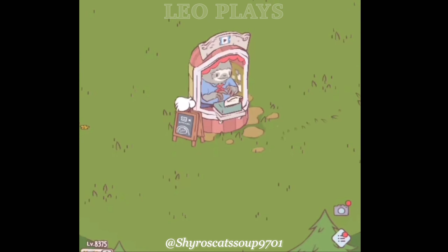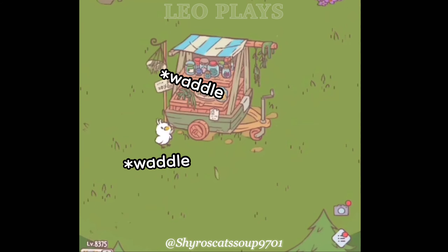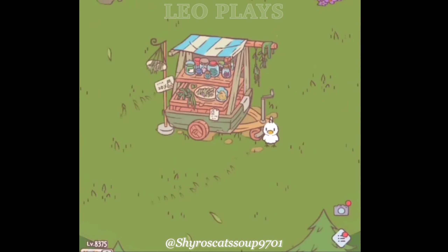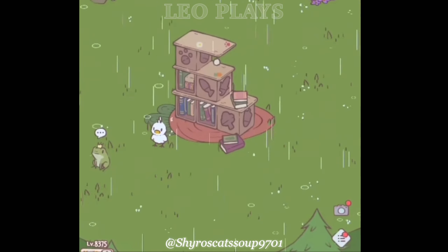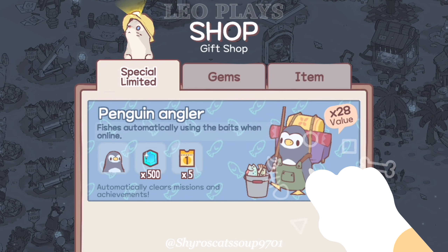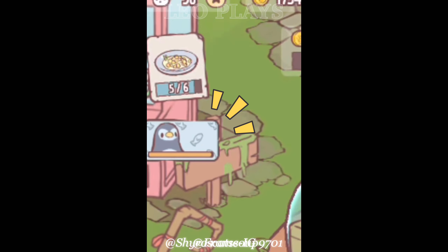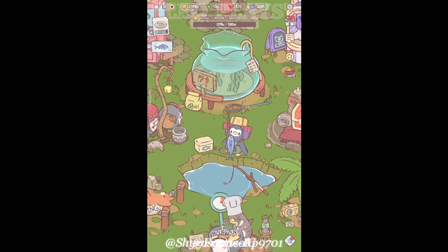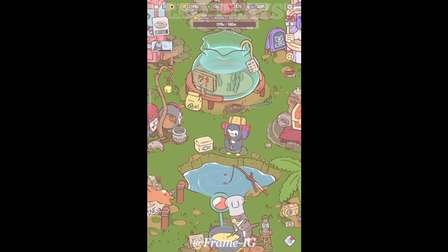I'm told the swan has a super cute waddle, but I'll let you be the judge of that. So comment below if you think the swan waddles adorably. Penguin Angler. The penguin automatically fishes for you when you're online. This will clear daily missions and achievements for you. The package also includes 500 gems and 5 coin coupons.